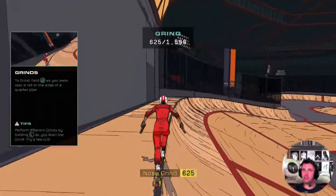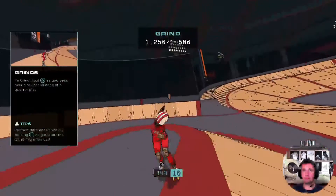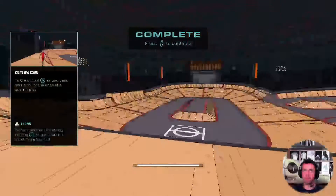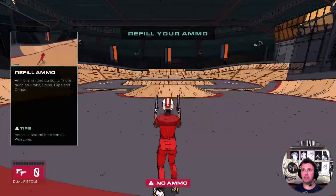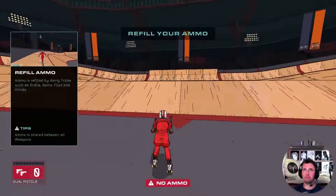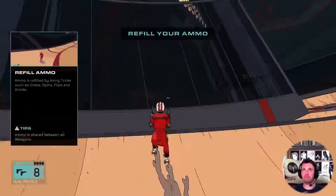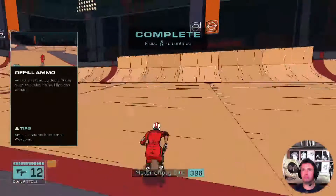There's no kind of physics for me to fall off. Oh okay, I can shoot guns. I'm not sure about this. Oh, slow-mo! Okay, ammo is refilled by doing tricks such as grabs and spins — refill your ammo. Backflip.